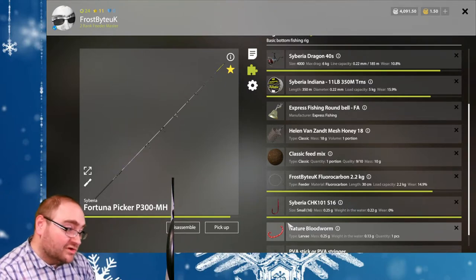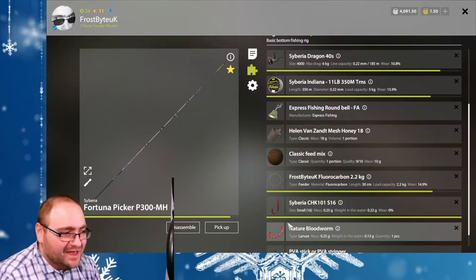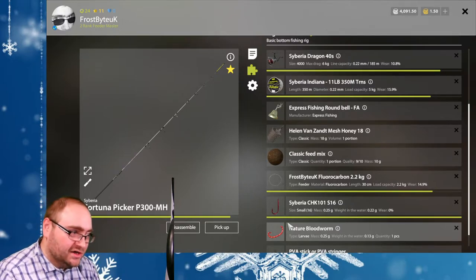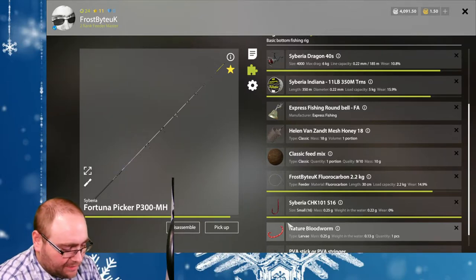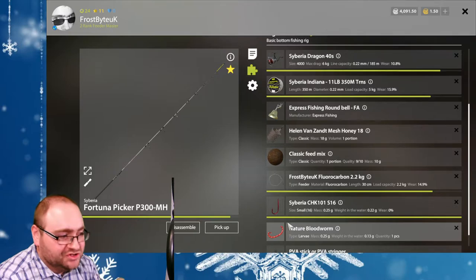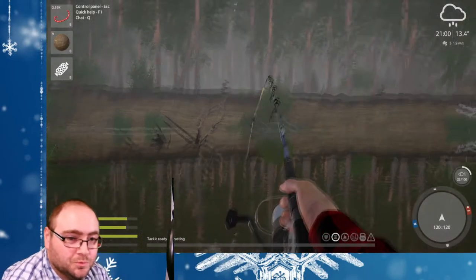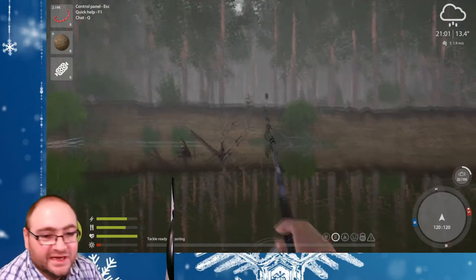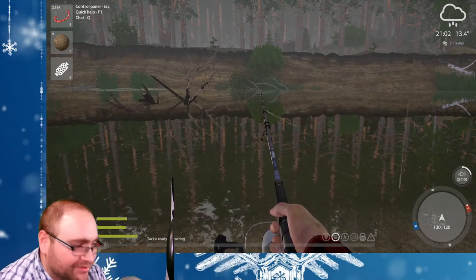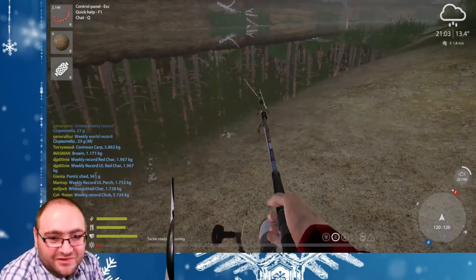It will largely scare away any non-targeted species, which can be beneficial and be a curse at the same time. But it's literally about size and frequency, and it helps you target your fish. Where you cast your rod largely matters according to depth and what you're trying to catch. If you're after little fish, you want to fish nearer the edge.